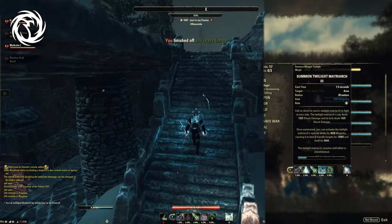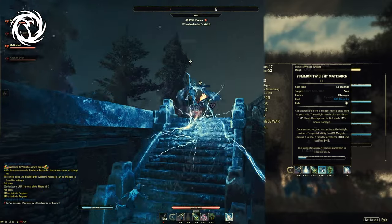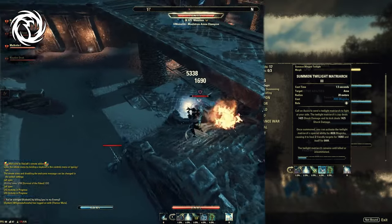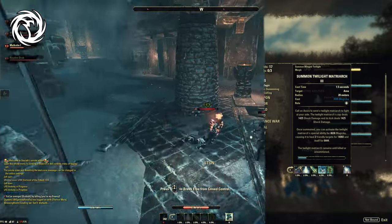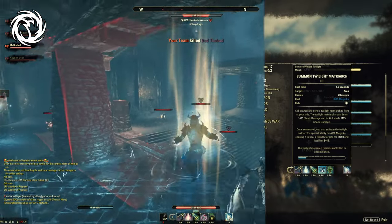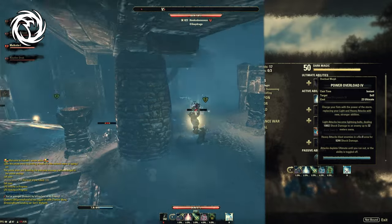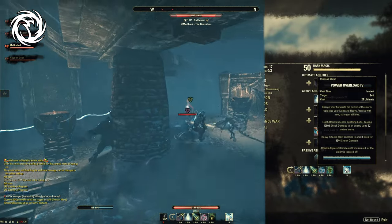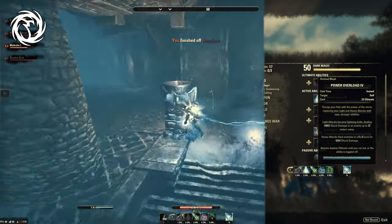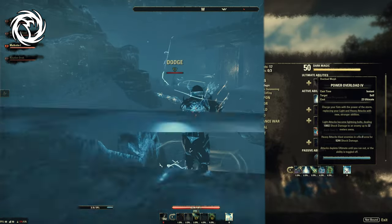Twilight is a bit of a tricky burst heal as it can be killed, but the tooltip is pretty decent. The drawback of it being double-barred doesn't really count here since it's a one-bar build. If it gets killed, the good thing is that you still have Vigor and Streak to get away with and safely recast it. Especially if you are immovable, it's a really great time to recast the Twilight Matriarch. As an ultimate I have Power Overload, which gives a little bit more damage than Energy Overload, while Energy Overload gives a lot more sustain.